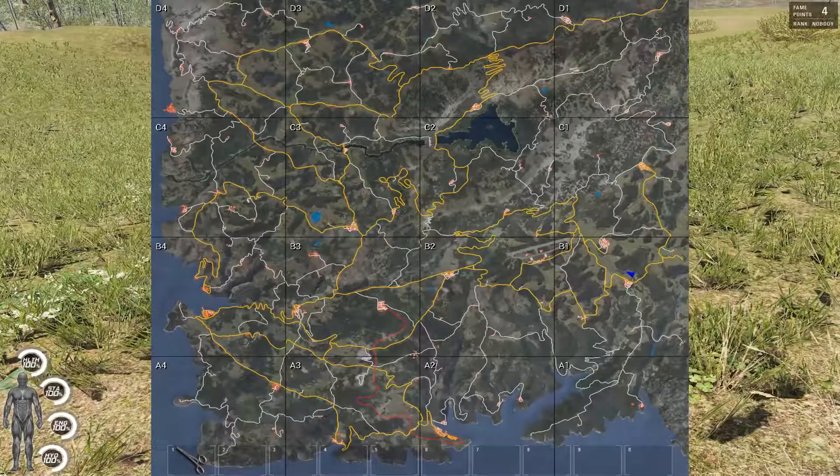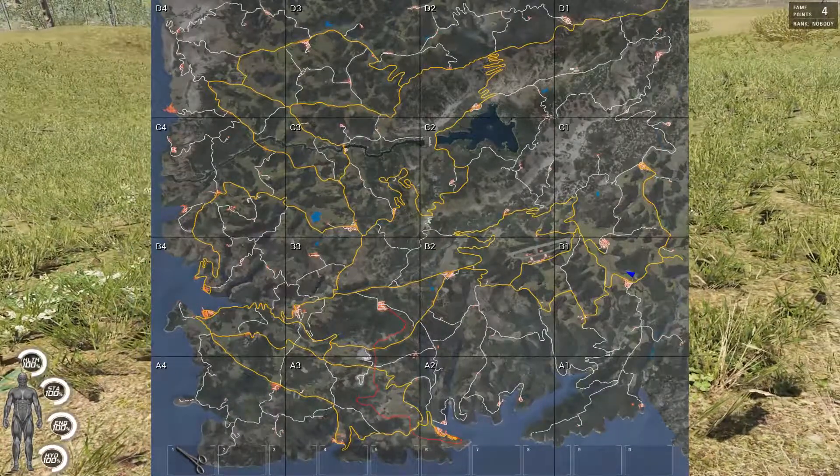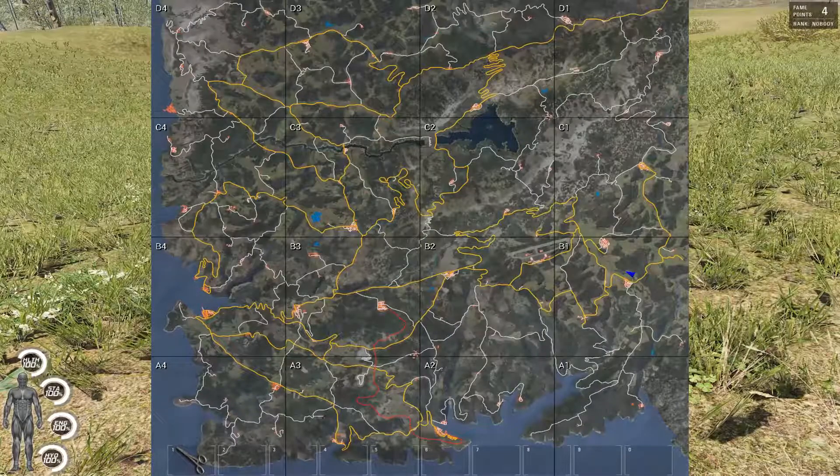A lot of people like to go to the airport straight away as soon as they've spawned to try and get the best loot quickly. Something you can do instead, which is less risky, is going to military bunkers, police stations, or towns. I'll leave a link in the description to a map showing all the locations around the map so you can visit them.